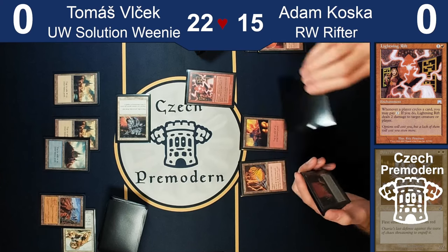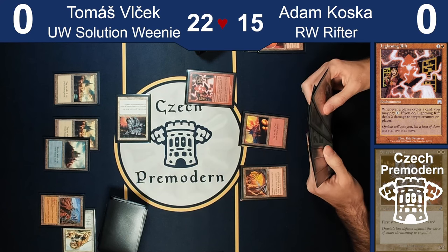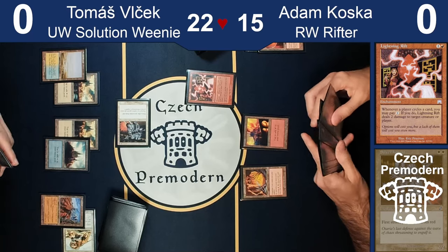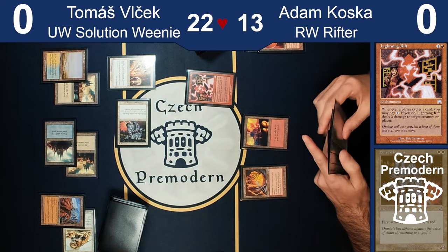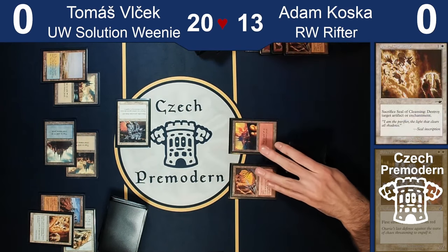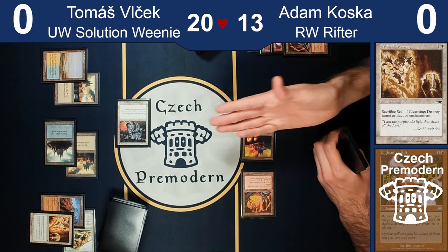It's your turn. I think I just want to pass the turn here. No land? No land — that's unfortunate. Leave your Wasteland, people, and then pretend that you're sorry about it. Yeah, absolutely — I'm sorry but I'm not sorry. End of turn, I'll cycle Forgotten Cave, pay one mana, this one's dead, you take two and I draw a card. Wasn't it better to cycle on your turn to maybe get a land? Well, if you cast a creature I want to kill it at the end of turn.